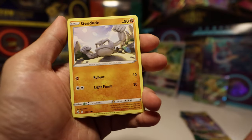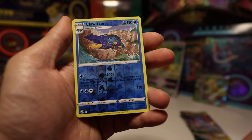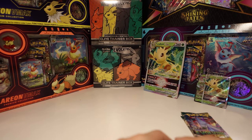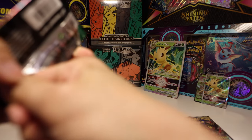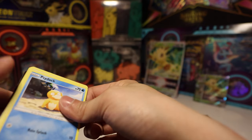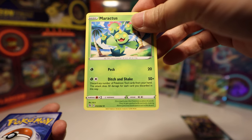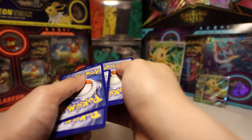Next pack — Fusion Strike. Fighting energy, Schoolgirl, Copperajah, Geodude, Sizzlipede, Clefairy, reverse Clobbopus, and a Maractus. Maractus is not bad as a backup attacker because if you use a lot of tools, you can one-hit KO pretty much anything by dropping a bunch of tools — 50 damage for each tool card you discard. So it's okay as a backup.